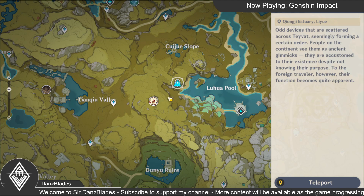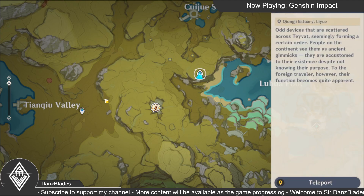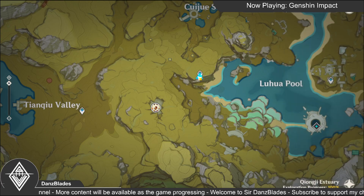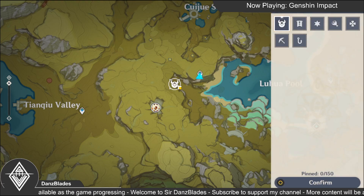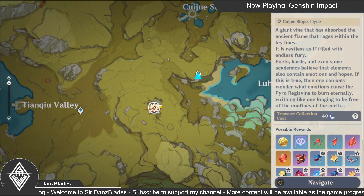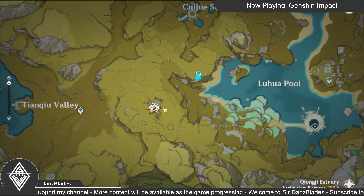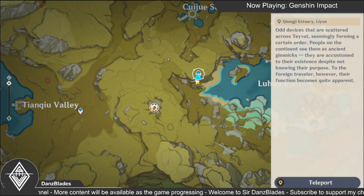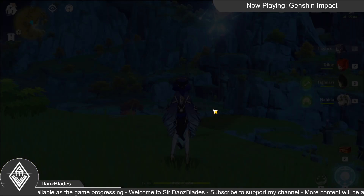There are two ways to get to this location. You can choose between these two teleport waypoints. If you go to this teleport, you can go inside the cave here and go through to see the boss. You can also go up here and do a hero landing from higher ground. I prefer teleporting this way and using the cave.